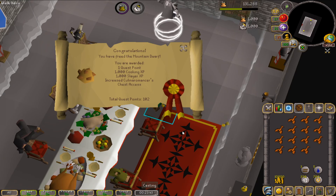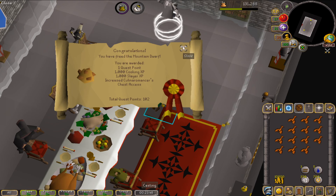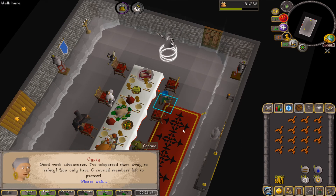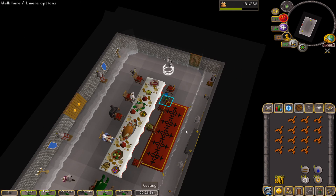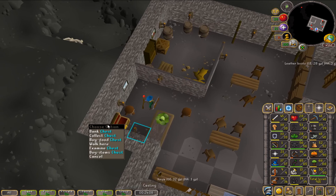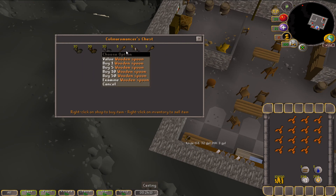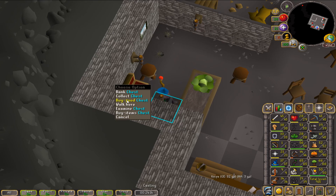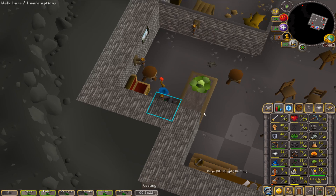The dwarven portion of RFD is done, which means we should have steel gloves — but we actually only have iron gloves, so I guess we don't quite have steel gloves yet; we're going to have to do some more. We do have more access though — we could start buying grapes and banking that Cooking XP.